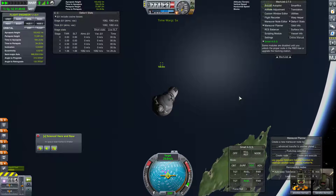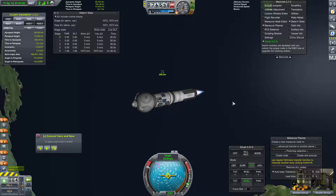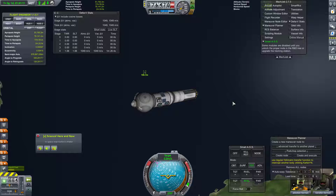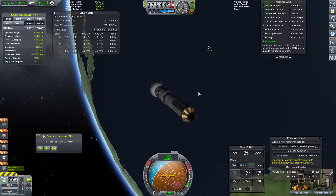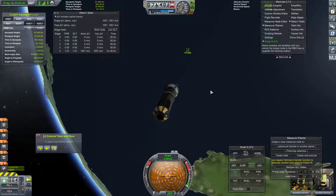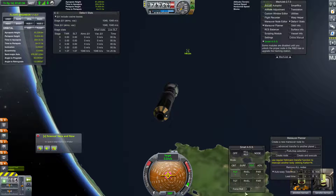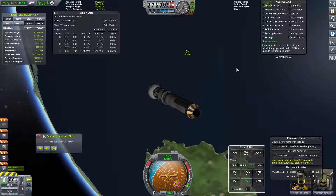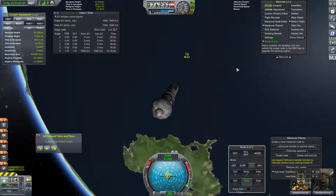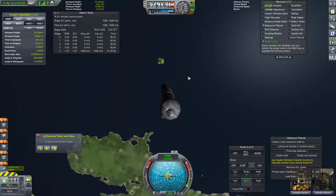We're going to go ahead and warp a little bit — not super huge amounts. We're still getting closer. Let's go ahead and kill our velocity now. I just don't like how far off target we are currently. Now let's go ahead and burn towards the target slightly — just ever so gently, around 2 meters per second, maybe 5. Relative velocity down. We're going to want to brake soon. Let's start braking when we're around 50 meters out.